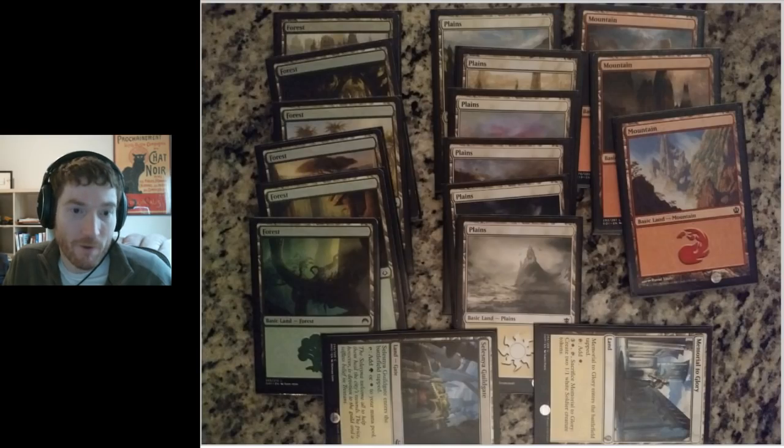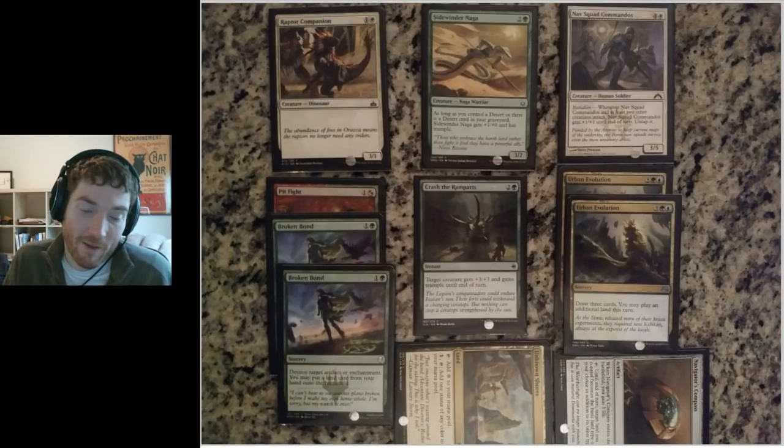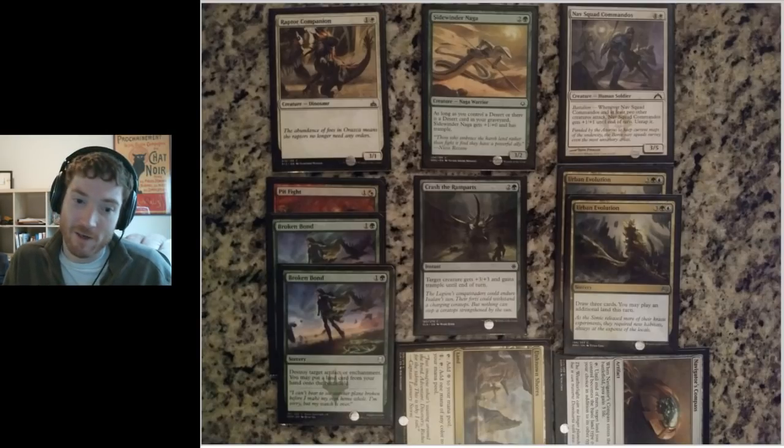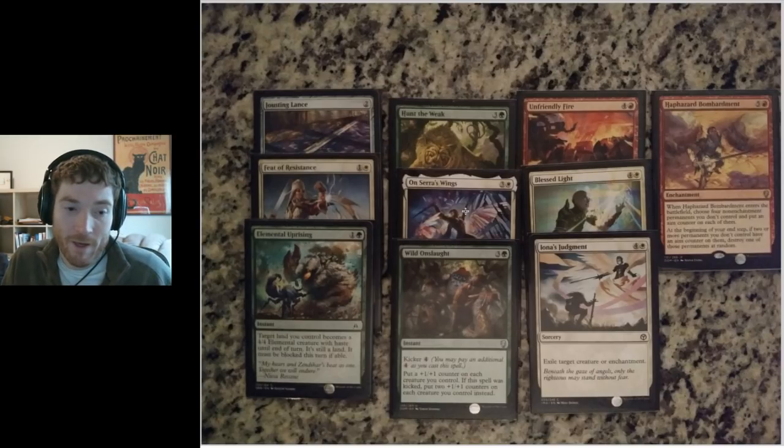Opponent one was a blue-white control deck — went fairly uneventfully. I 2-0'd him; he didn't seem to get his flyers when he needed them and I just killed him with flyers. Match two was versus a mono-black aggro deck with low-curve creatures that did a lot of damage, some menace, some hand discard, and an Eldest Reborn and Chains of Torment. First game was very close and On Sarah's Wings stole the game — it allowed me to outrace his damage and kill him. Second game I outvalued him creature-wise, stalled the board, then killed all his creatures and won. That was also a 2-0, which put me into the finals.